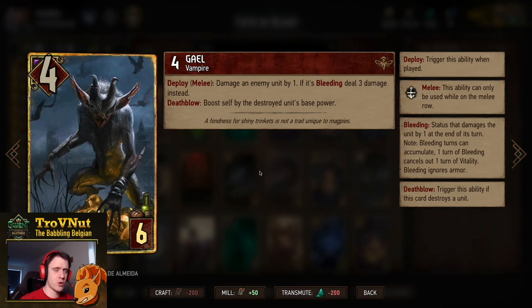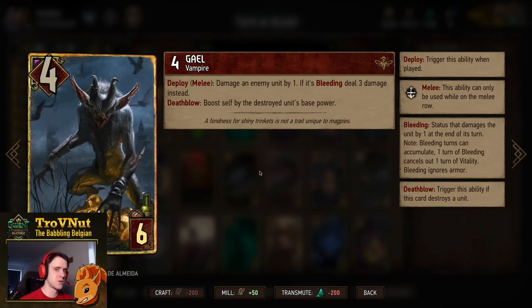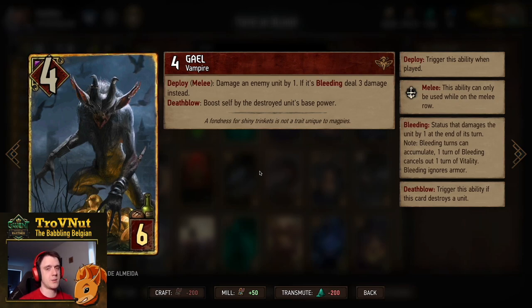Next up we have Gale, a four-power six-provision card with a deploy ability on the melee row where you damage an enemy unit by one, or by three if it's bleeding. And if you kill something with this deploy ability, you boost Gale by the base power of the destroyed unit. So if you kill something of six base power, he boosts himself by six as well — potentially giving you upwards of ten or higher points, depending on your opponent.